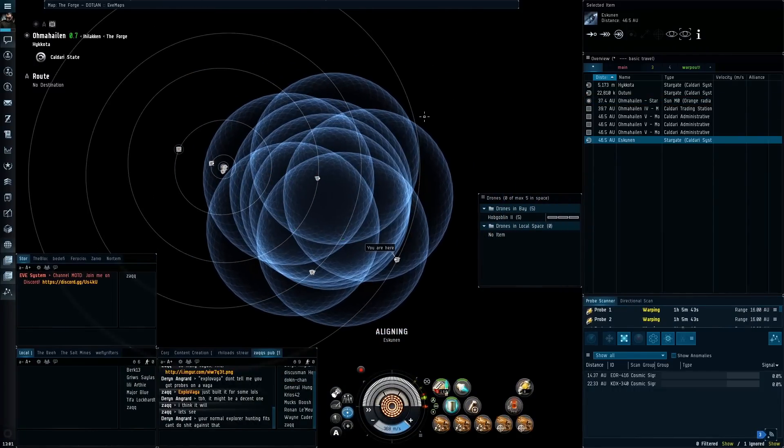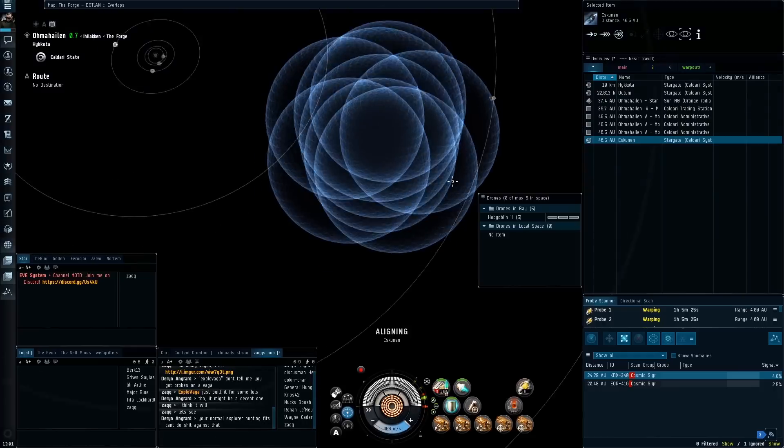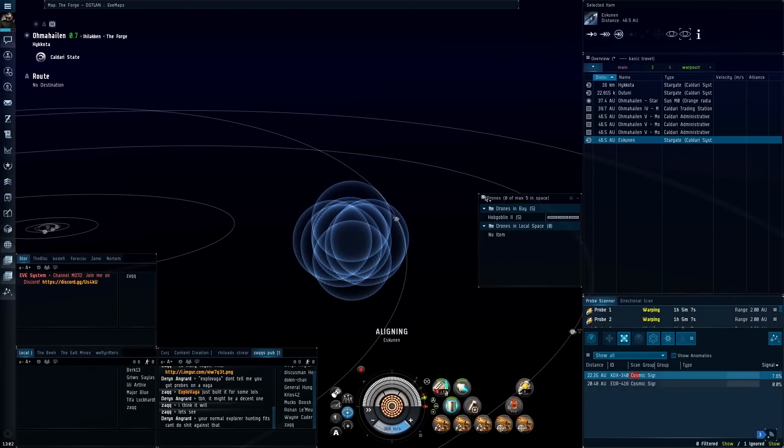With the Vagabond being a heavy assault cruiser it comes with zero bonuses towards scanning, but it doesn't really matter especially in high sec. All it means is a couple of extra scans at most, and then it's business as usual.